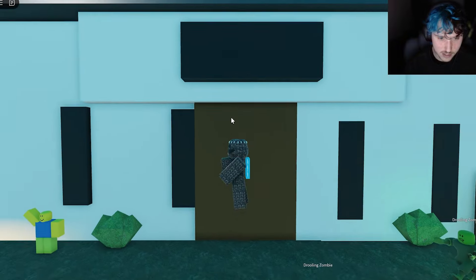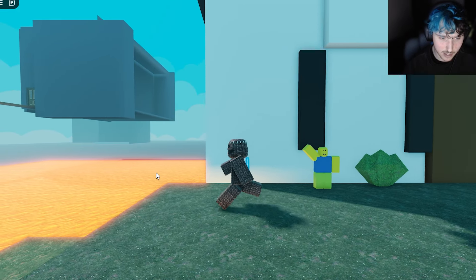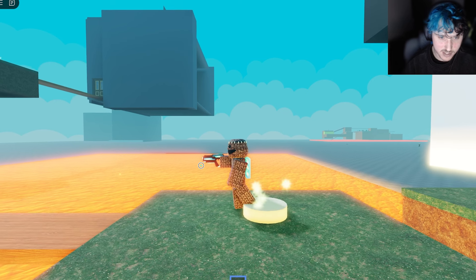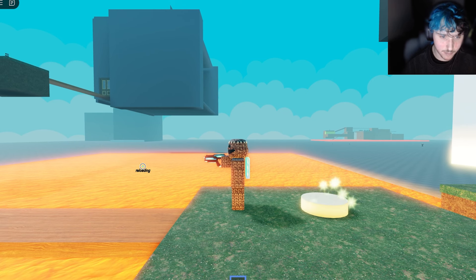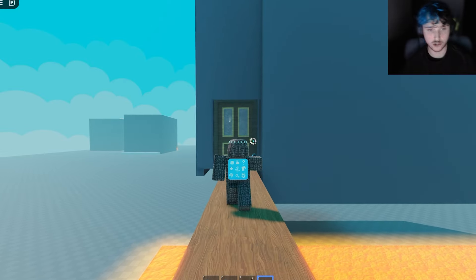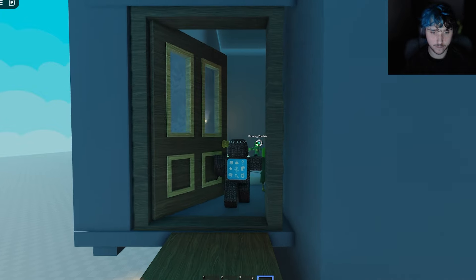Hello, more drooling zombies. Ow, you attacked me. Hello, guy waving at me. Oh my God, that zombie's so fast. What does this do? Apparently we have a gun now. Okay, we just have a gun. Sure. Let's take a gun in here.